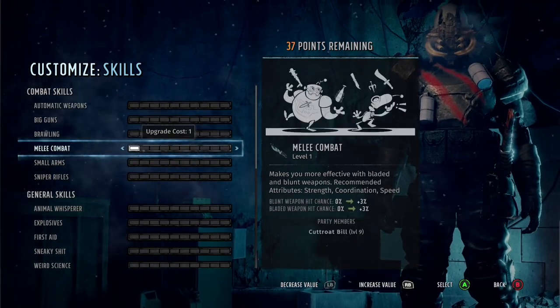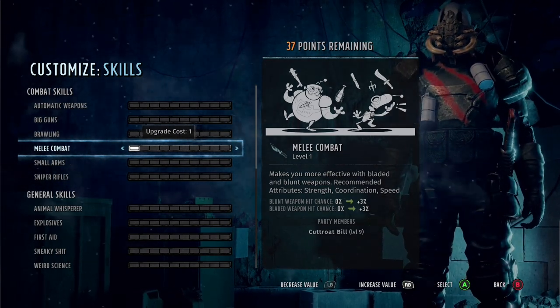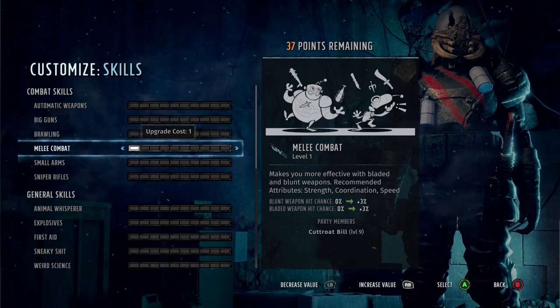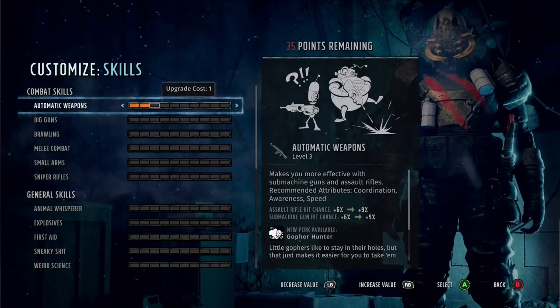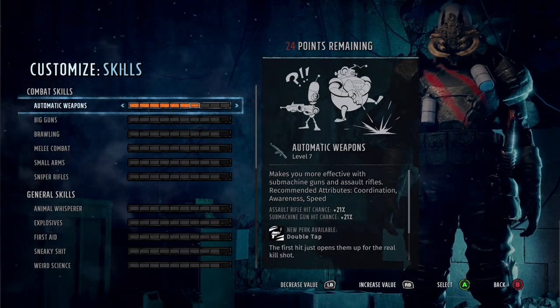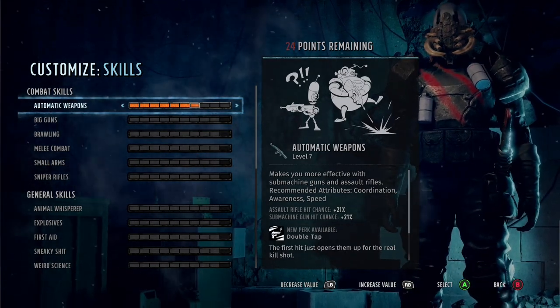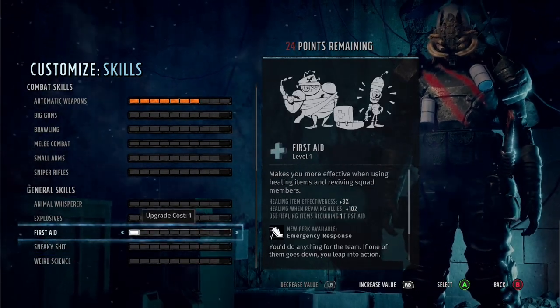Into the skills — you could put points into Automatic and Melee, which are the weapons I like on this character. For the automatic weapon you really want it up to seven, as you get a couple of good perks there.